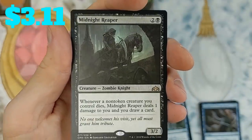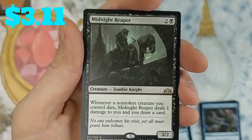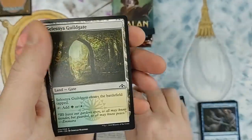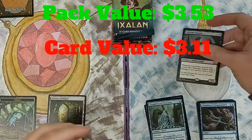Midnight Reaper — that's a solid card. This is a really good, sought-after card if you are brewing any colors in black and have a lot of creatures out. You take one damage but you draw a card every time a creature you control dies. Really, really cool. Not bad at all. Celestia Gilgate and an insect token out the back.